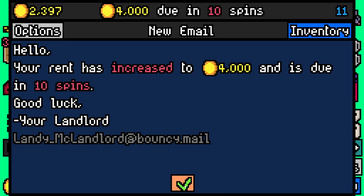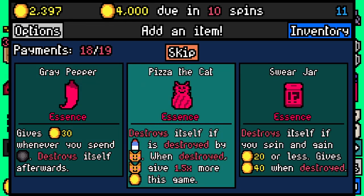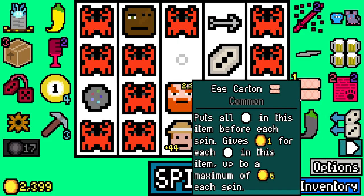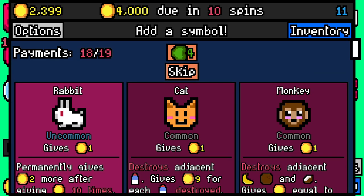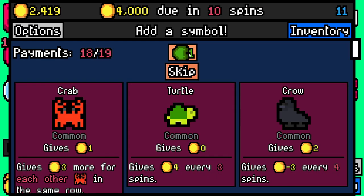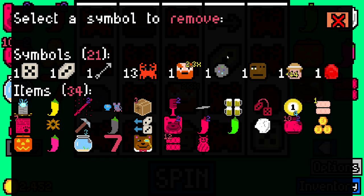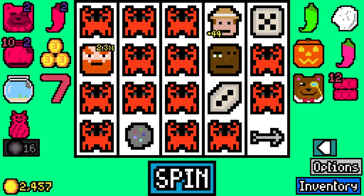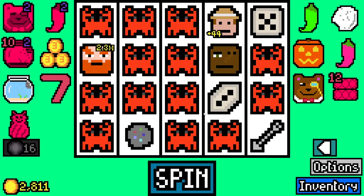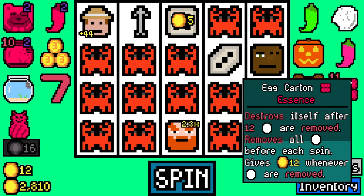Let's pay 3500 then. We'll take egg carton essence and pizza the cat essence. We'll skip these, take adoption papers again - please give me crabs. There's a crab, and we're going to re-roll this one for another crab - nice. We're on 21 symbols, let's get rid of the ruby finally. An egg for the egg carton and evil egg carton - that's actually kind of good for us.